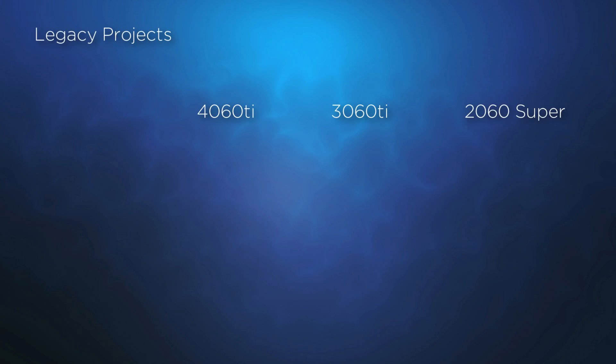Starting with Ergo, the 4060 Ti will deliver 89 megahashes. Unfortunately, this is far short of the 3060 Ti's 166 megahashes, and at best it puts it on par with the 2060 Super.